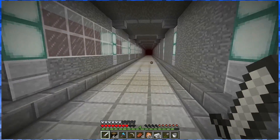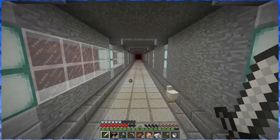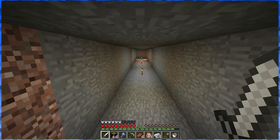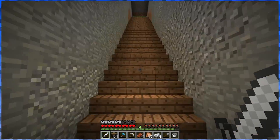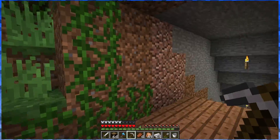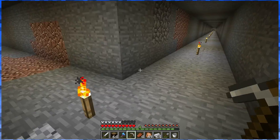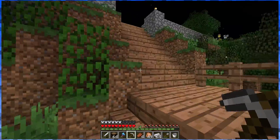So today what I want to do is work on this pathway here to our skeleton farm. Right now it's just a tunnel I hastily dug underground that leads straight there, but I want to add a track so you don't have to be running back and forth all the time. I think it'll be super useful for all three of us.